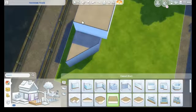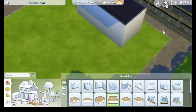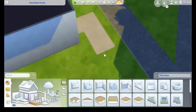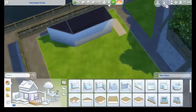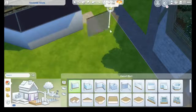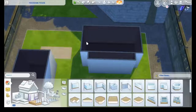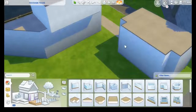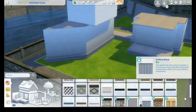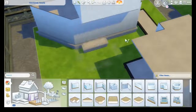Hello everyone, welcome back to my channel! It's Kamila, aka Kamisuming, and welcome to another speed build. Since last week the trailer for the new Sims 4 expansion pack came out — Eco Lifestyle — I was so inspired to build something eco-friendly and green. So I decided to build a container home with items I already have in my game.